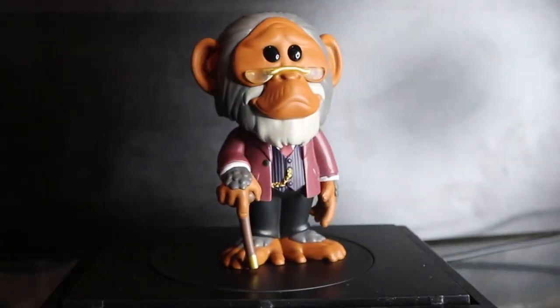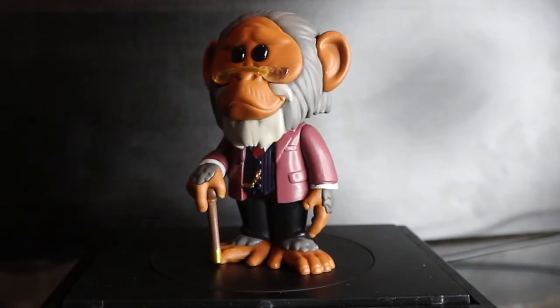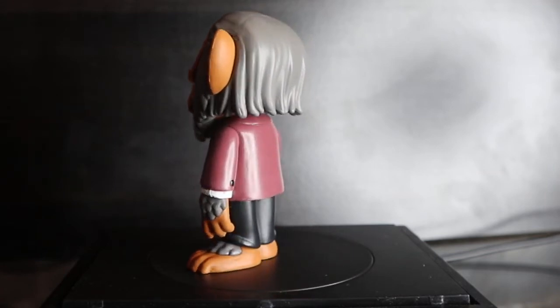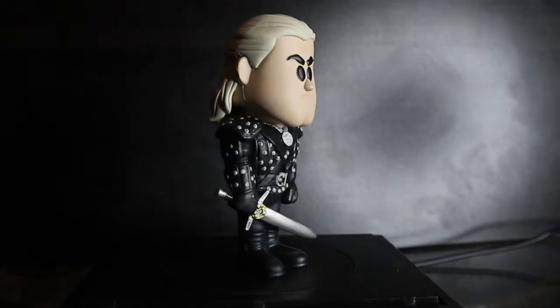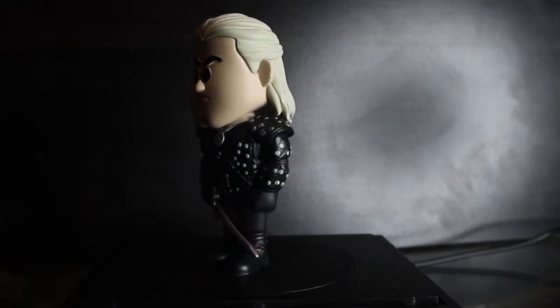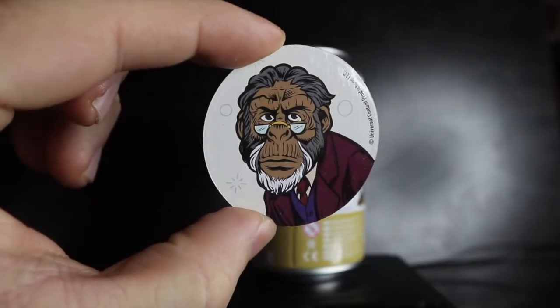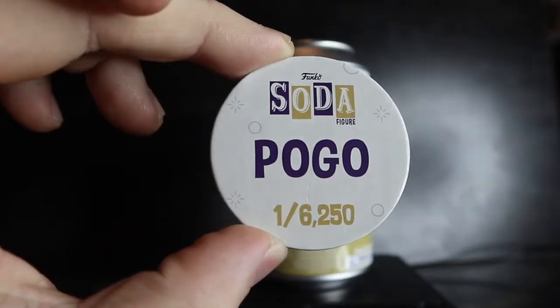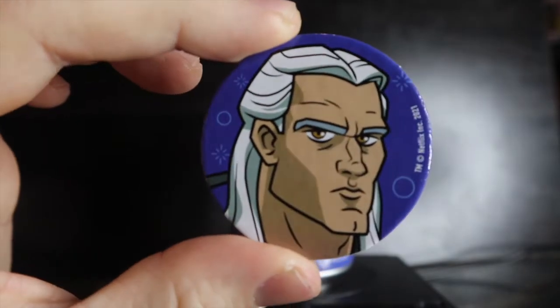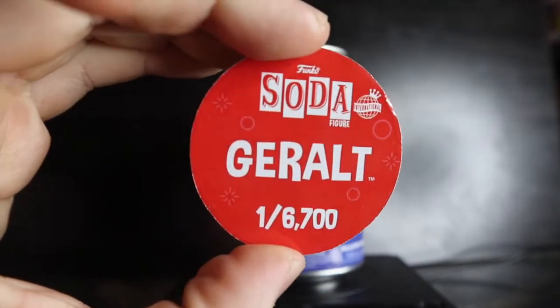Opening Pogo and Geralt — three, two, one — both common. Pogo looks really nice — the flocked chase might look weird for the fur. Geralt is a solid Funko Soda even though I haven't seen the show. Pogo pog: white background, one out of 6,250. Geralt pog: blue background on front, red background on back — one out of 6,700 pieces.